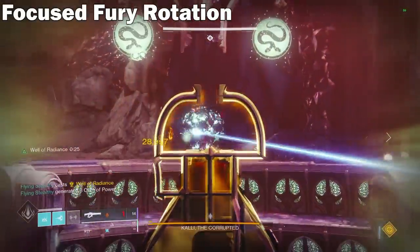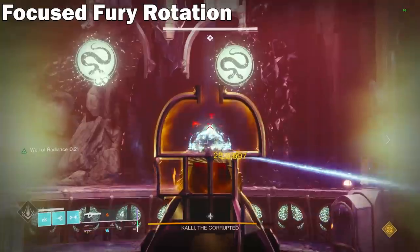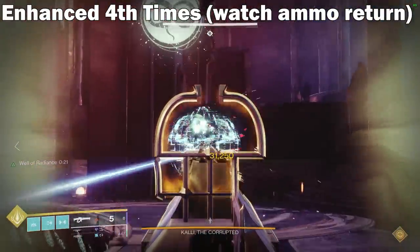The only issue is that even in a Lunafaction Well with max reload speed and a 0.9x scaler, there wasn't enough time to proc the perk. However, with Enhanced 4 Times the Charm, you now get 3 seconds, and the rotation does work.